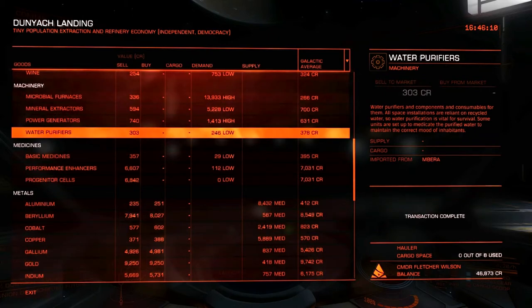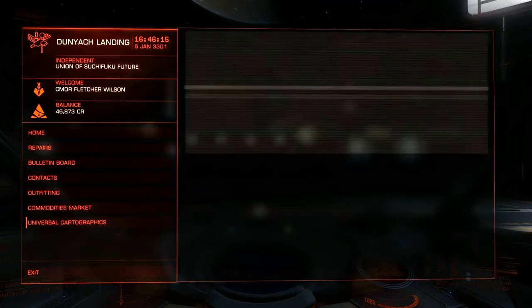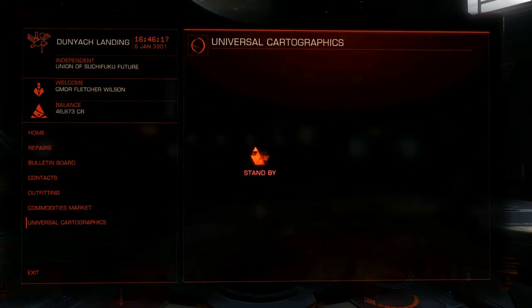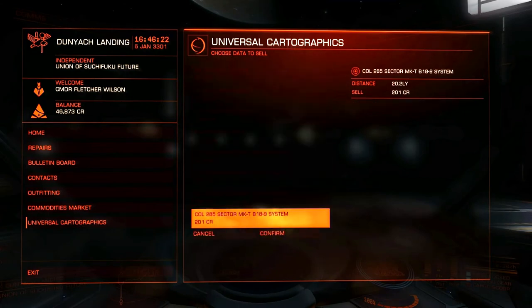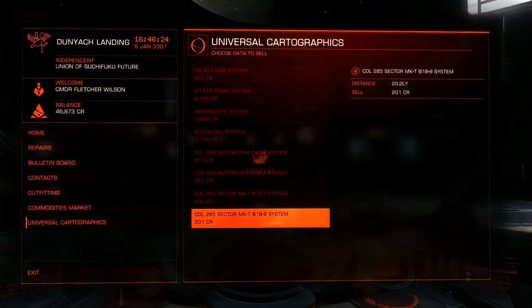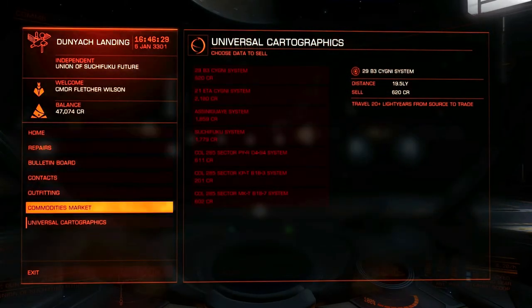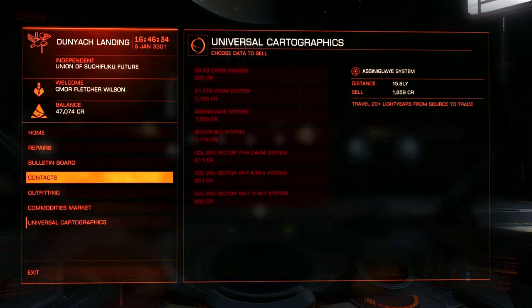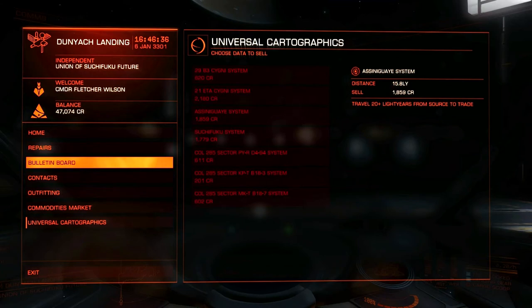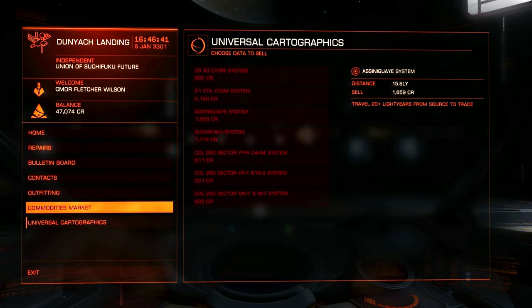We brought some water purifiers — a modest profit. I want to see if I can sell some of the exploration data to Universal Cartographics. Only this cheapie system — really need to get a better scanner. Hopefully that will give me more lucrative data to sell, but I'm not there yet. I only got 47,000 credits, and I'm not too sure this is the ship to do it. No shipyard here — we'll take a look at the ships in another episode.